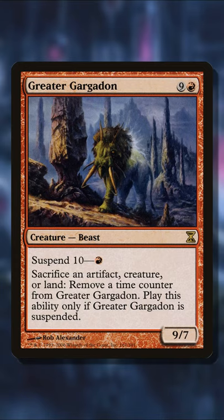Greater Gargadon is a unique sac outlet because while it's not indefinite, once you've taken away the time counters, you still get a pretty big creature out of the deal.